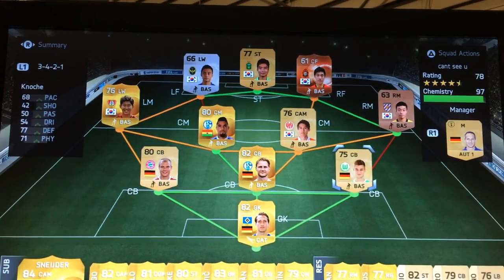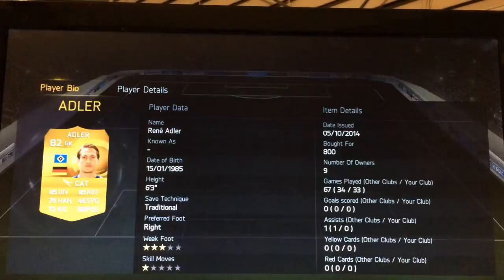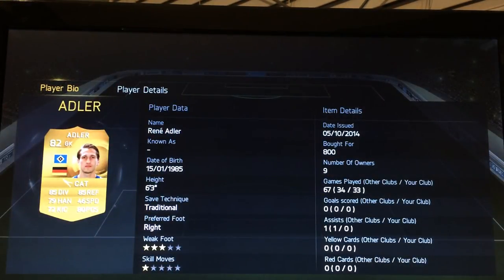Adler — I think he's the best goalkeeper in the Bundesliga. I don't pull enough packs to get Neuer and I'm not going to buy him since his price is crazy. Adler is only 800 coins and he is just very good. I'll show some gameplay with him.